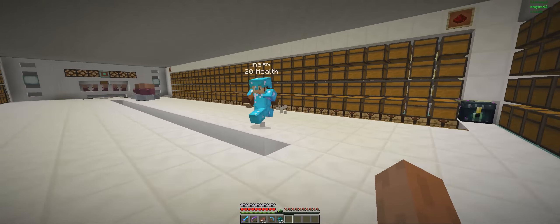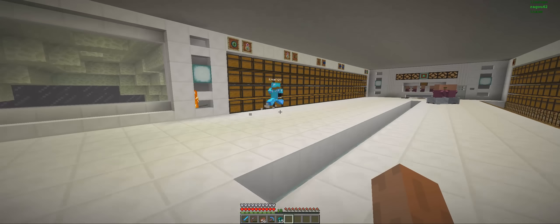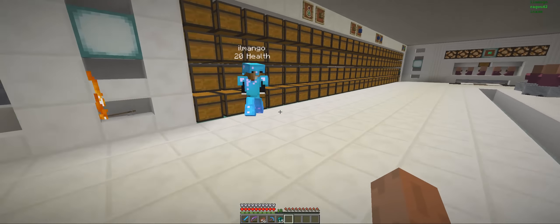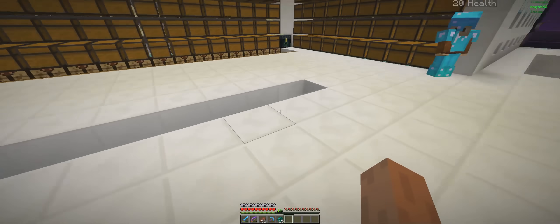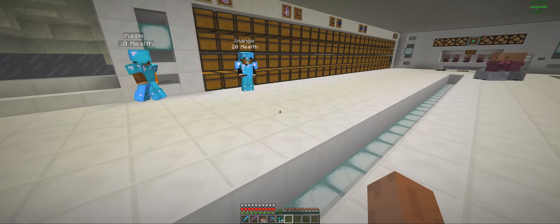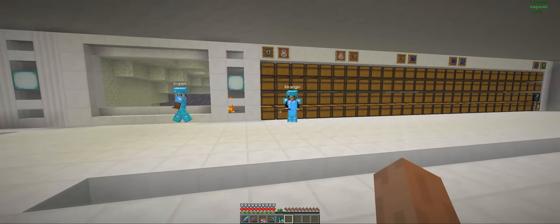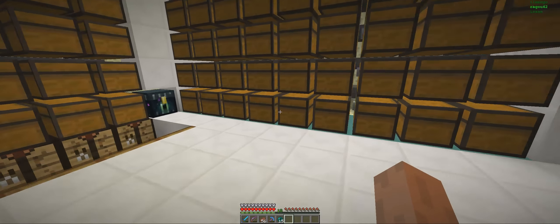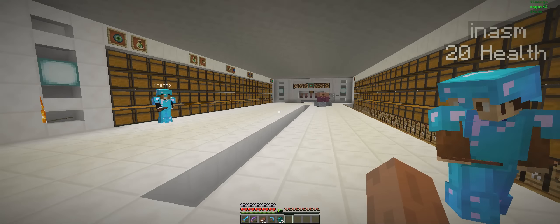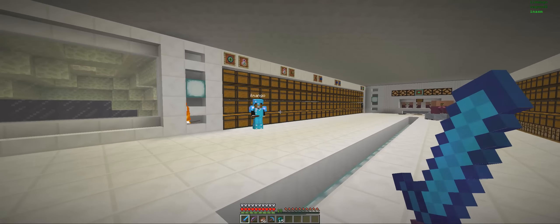So we might have to prepare a few things — like some instructions so things don't break. But the idea is that we'll put everyone in survival mode so you can really explore the world as we would see it, and you can even try out the farms. But of course we'll have to write some manuals for that, which might take some time. Anyways, we'll prepare the world and put it on the server. Hope you enjoyed — see you there — and thanks for watching. Bye bye!